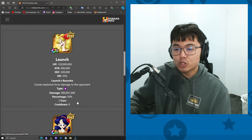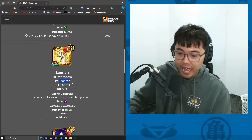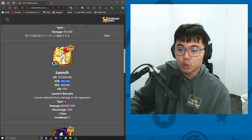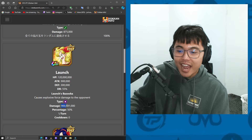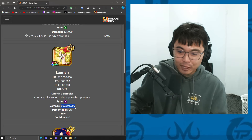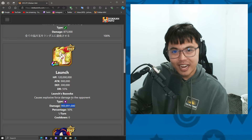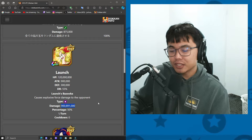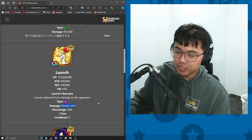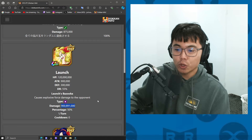Once she transforms into the blonde launch, her attack rises to 900,000. Her super-attack, which has a 50% chance of happening, is a 900 million damage super — I think that is the strongest super in the game by far. But the one thing you want to know is that you can stun, seal, lower attack, lower defense — whatever you need to do, you can do that to this launch. At a certain point she goes back to normal, and then back into the blonde-haired launch.